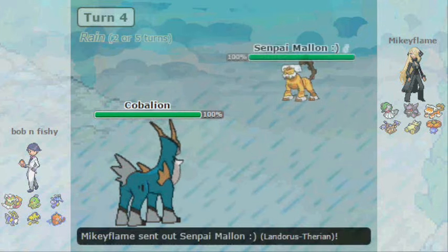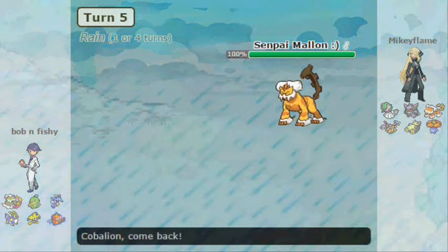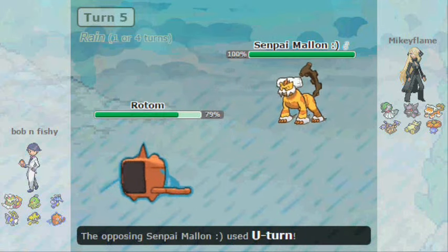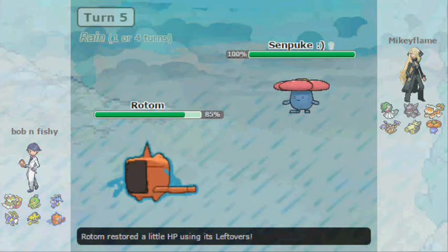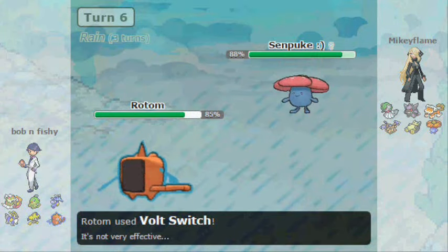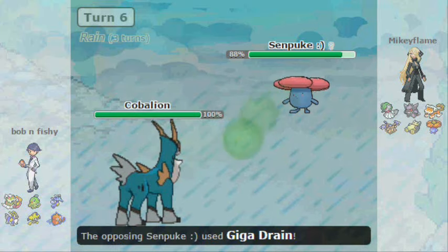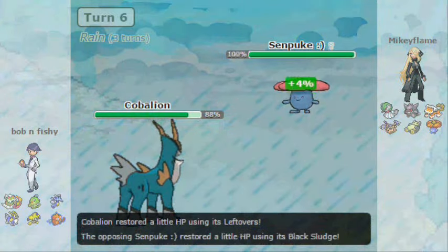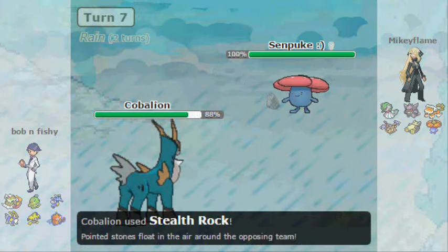We go into Cobalion to threaten it out and set up rocks. Unfortunately he's got Landorus and he predicts well — he U-turns, and I should have set up rocks or done something. He brings in his Vileplume. I've got Rotom in and I don't want to stay in, so I Volt Switch — I am faster, good information. I go into Cobalion, hoping my Steel typing lets me eat up hits, and it does. I set up my Stealth Rocks.